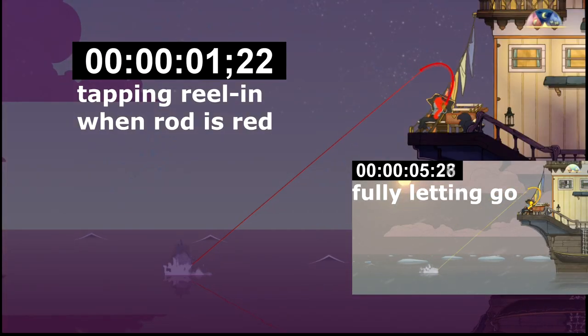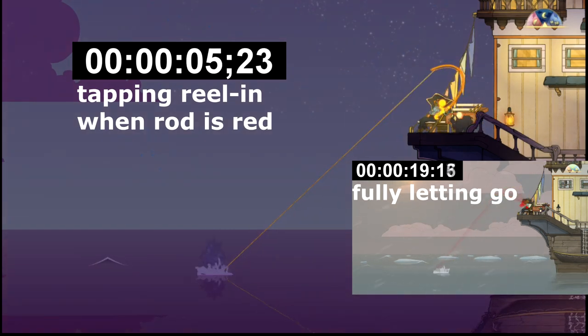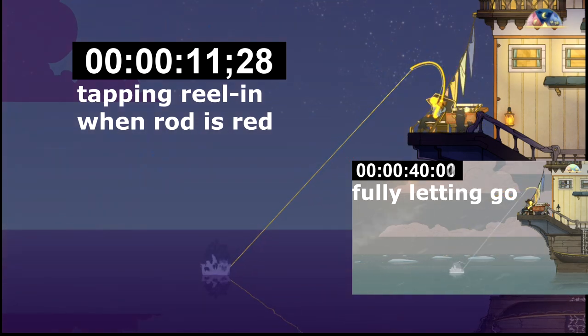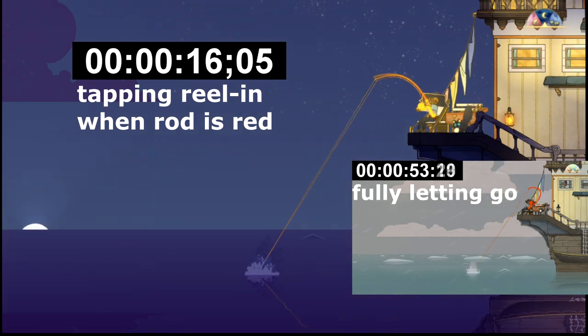If catching the tuna is giving you any difficulties, go ahead and tap the reel-in button when the rod is red instead of fully letting go. By spamming reel in, you keep the line taut, you can reel in the fish a whole lot faster, and it's just a lot less of a headache overall.